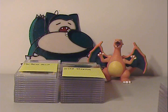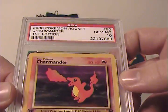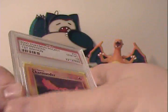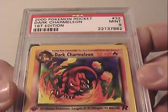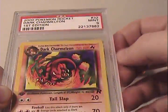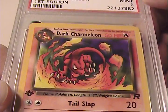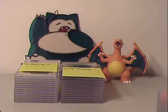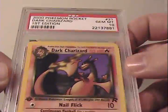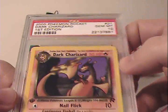He did a pretty cool set — he sent the whole Charmander family. The Charmander from Team Rocket's first edition came back as a Gem Mint 10. Very nice. He missed a little on the Dark Charmeleon, getting a Mint 9, but it's still a nice card — actually one of my favorite artworks from the Rocket set. I like how that flame kind of encircles Dark Charmeleon. And then he finished up strong with the card you want to score — Gem Mint 10 on the Dark Charizard, non-holo version from Rocket.